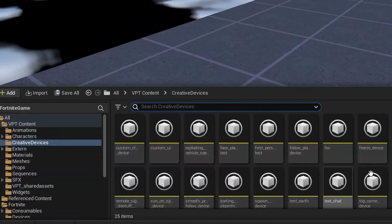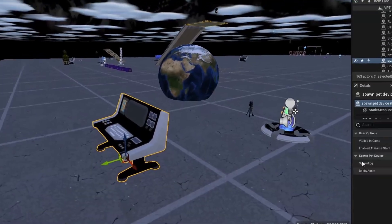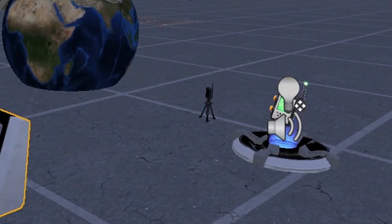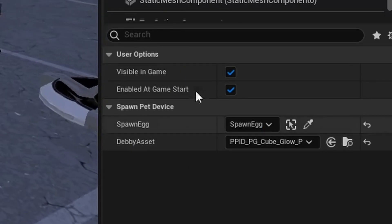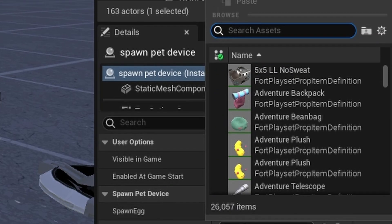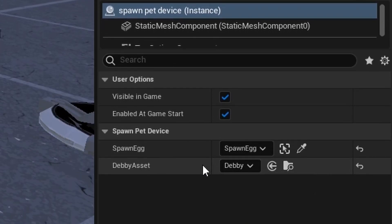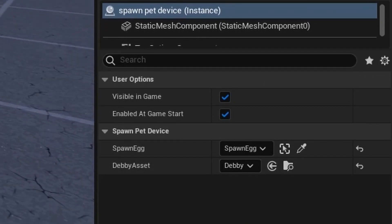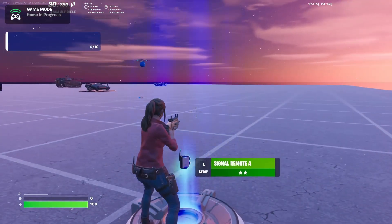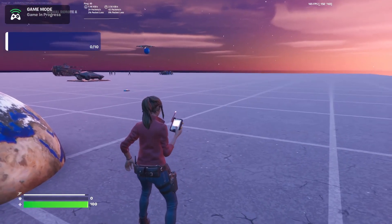Let's see that in action. Back in UEFN, build Verse code, go into creative devices, and drag out your spawn pet device. You'll see two things: your spawn egg (the remote manager) and your Debbie asset. Search for the Debbie blueprint class to set that field. Build Verse code again, push changes or launch your session. Now I have the green remote — if I spawn... oh my god, we have Debbie!